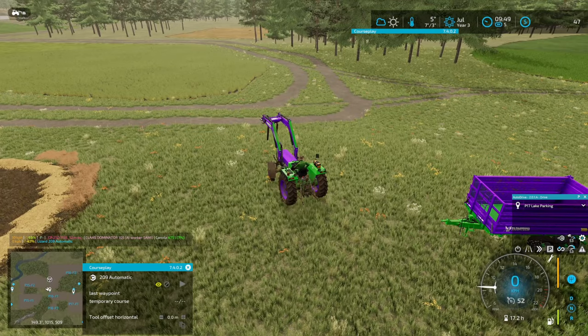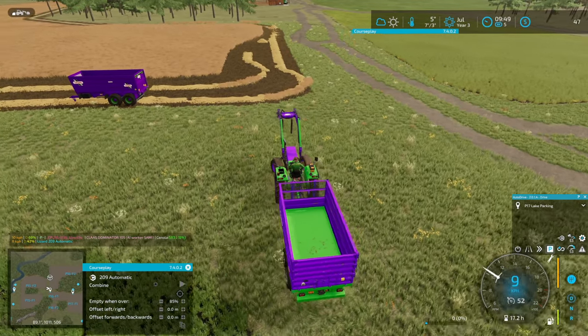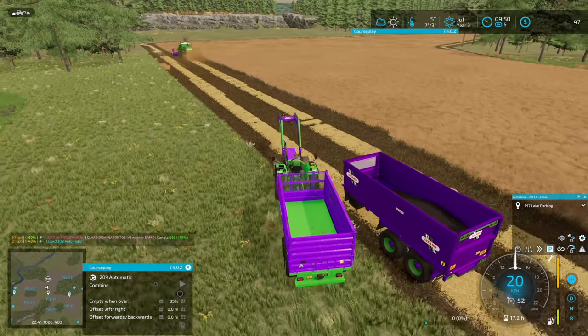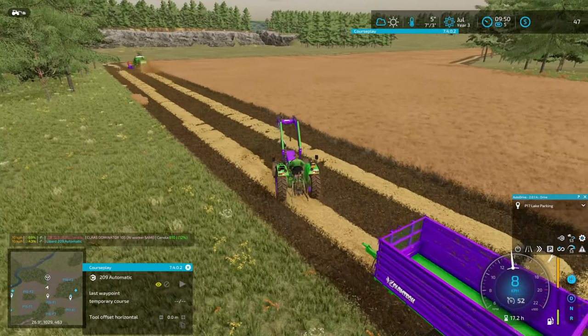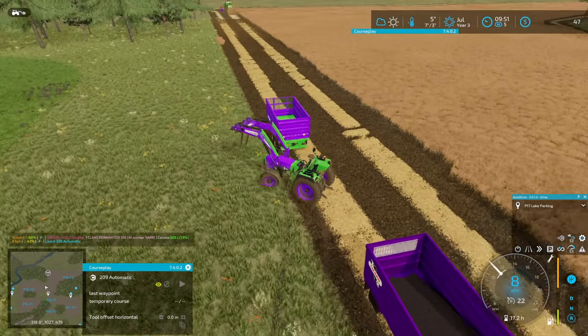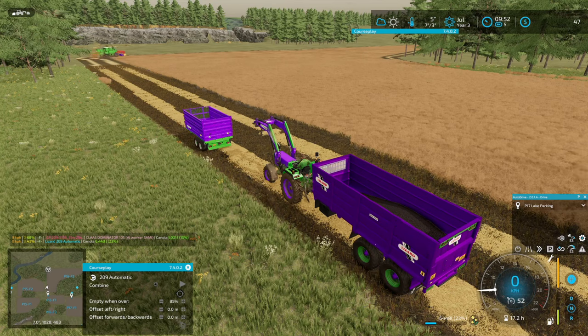I don't know if it's going to prioritise which trailer it will empty out into, but I'll drop this one in the field as well for now because I can get two combine loads emptied into this one too. So as we get more of the field harvested I'll move the trailers further in. There's nothing else I really need to do with the 150, so we're just going to leave it sitting here waiting for the combine to get back. Now I'll go cut down a couple of trees so that the John Deere can start dragging them over to the sawmill so I can get some money.